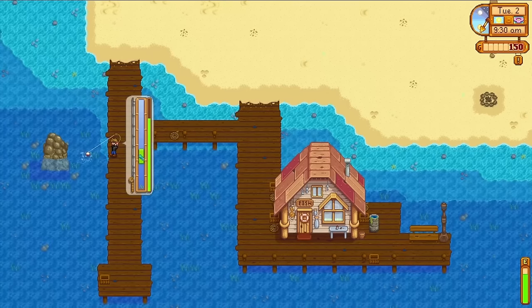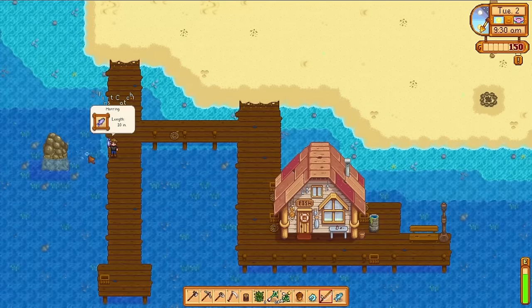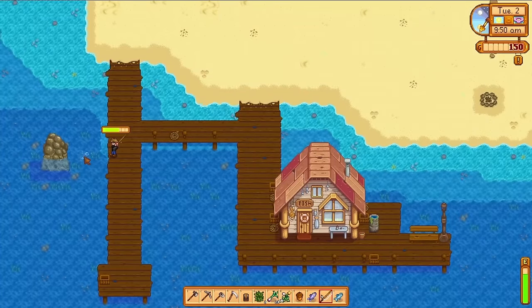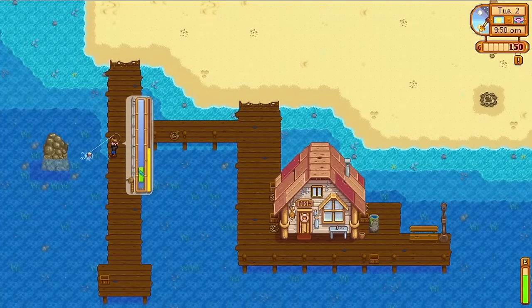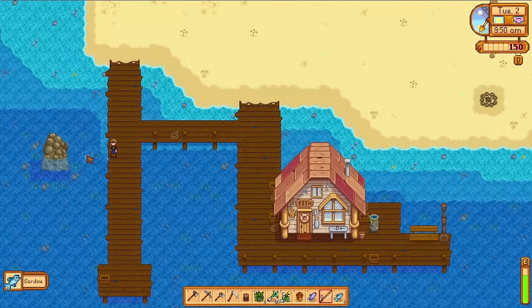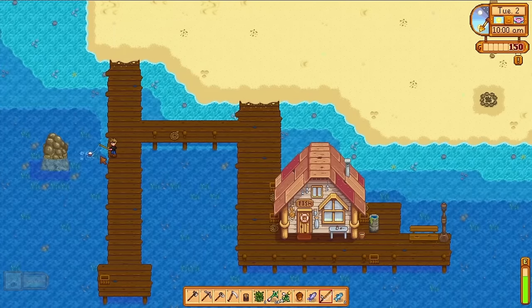The fishing game itself takes a little bit of getting used to. There's a small green bar that you have to try and keep the fish in. The fish is going to move around randomly and try to not get caught. If the fish is within your green bar, your progress goes up; if it's outside the area, it goes down. A trick is not to press and hold the tension button — I find that rapidly clicking gives me a lot more control.